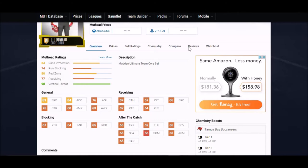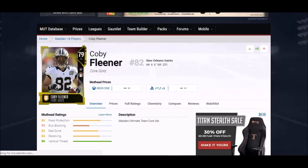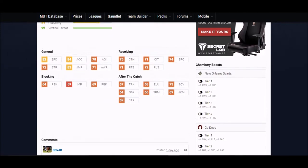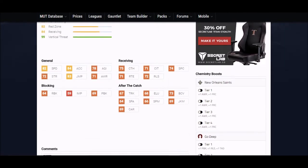Next up we got Kobe Fleener — this is a really good tight end every year. He's six foot six, a 79 overall, just under elite, so maybe he'll slip under the radar and won't be too expensive. Looking at his stats: 82 speed is one of the higher ones, 83 jump is one of the higher ones, and all of his catching stats are in the 70s — so a little bit more of a complete player.